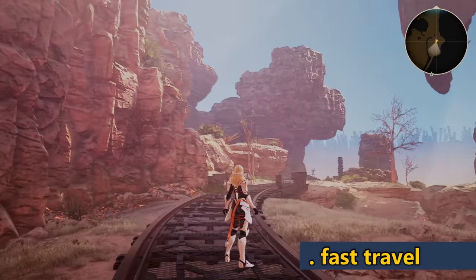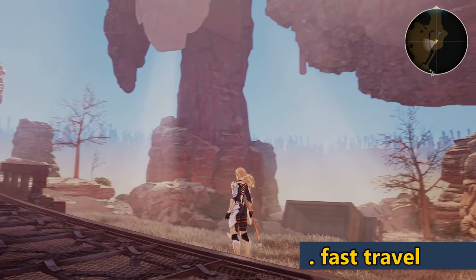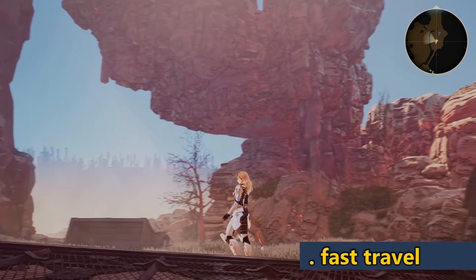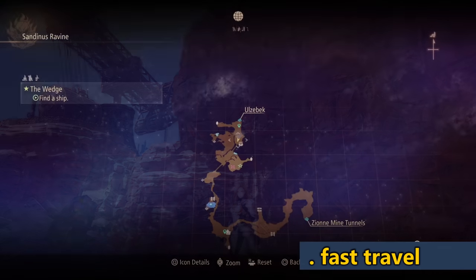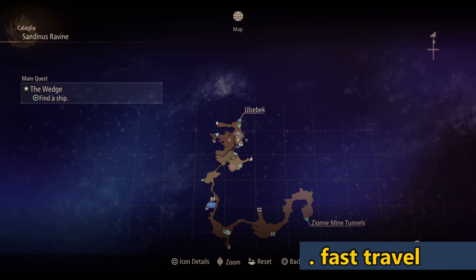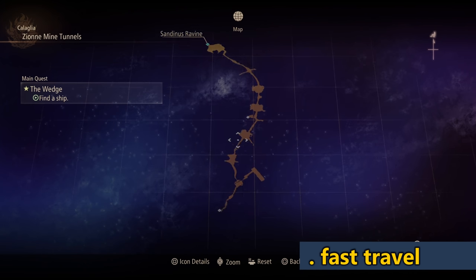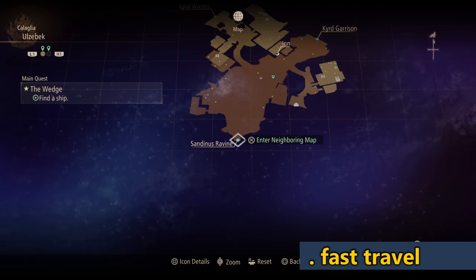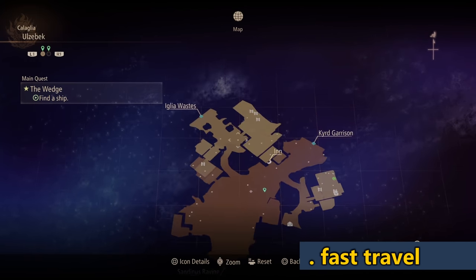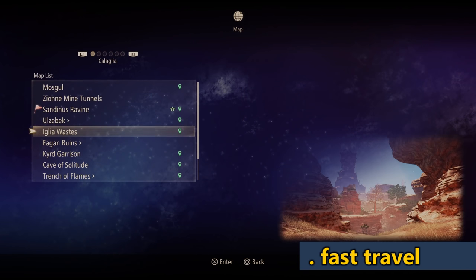One of the first things I want to bring up is fast travel, because this actually confused me a little bit at the start. As you progress through the game, you'll start unlocking fast travel points. The way you access this is at any point you're out in the map — unless you're in some scripted sequence — you press square and it brings up a map. I used to navigate to the edge of the map to find links to other maps, but there's a much more efficient way.